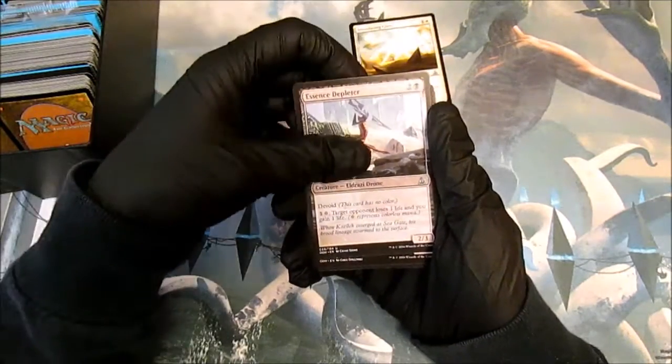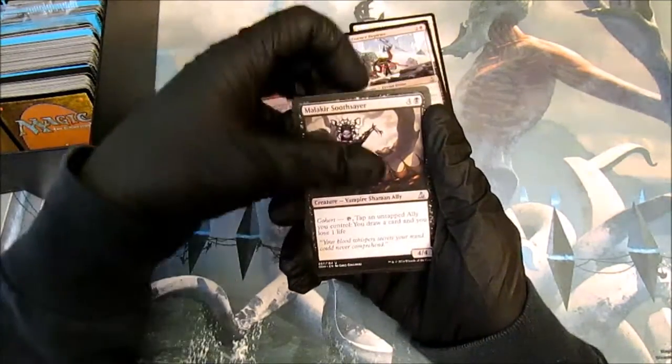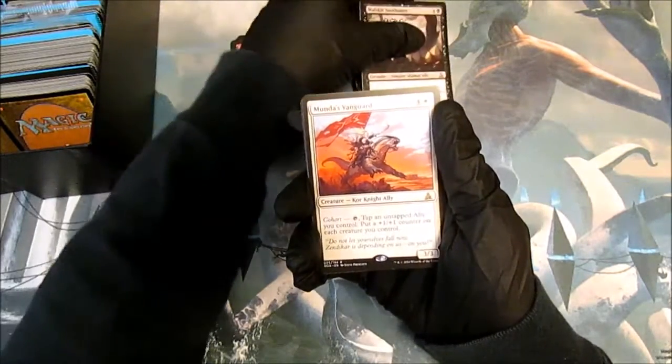Brute Strength, Essence Depleter, Malakir Soothsayer, and our rare is Munda's Vanguard.